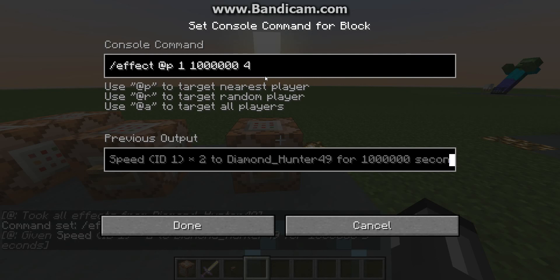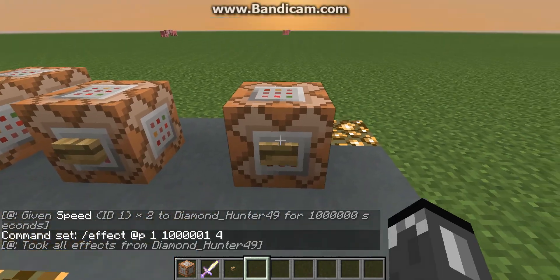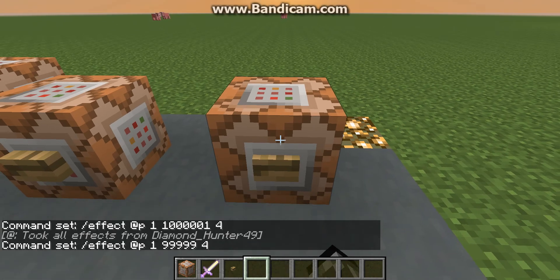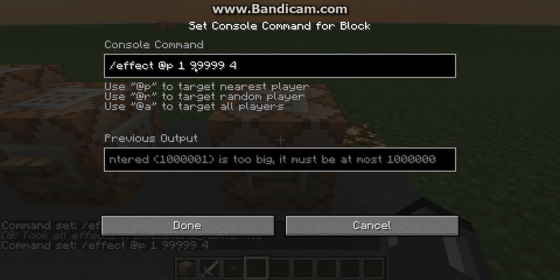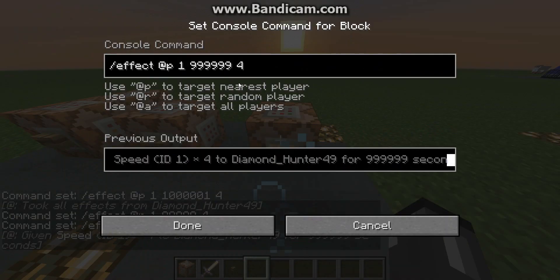Another thing is, to prove this is the max amount — if I put 1 million and 1 and press it, it won't work. If I put 999,999, that is right under a million, it is still unlimited, because it's really high. So 1 million is the max.